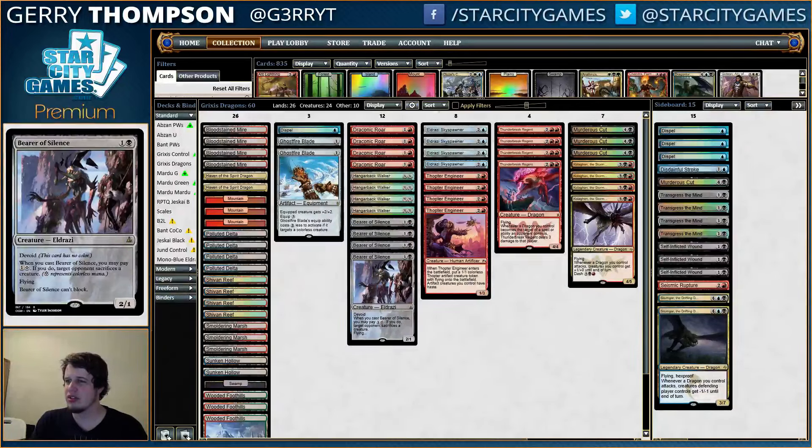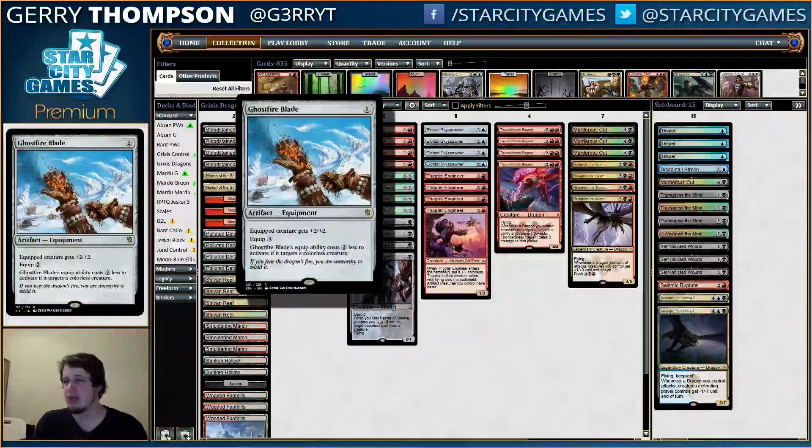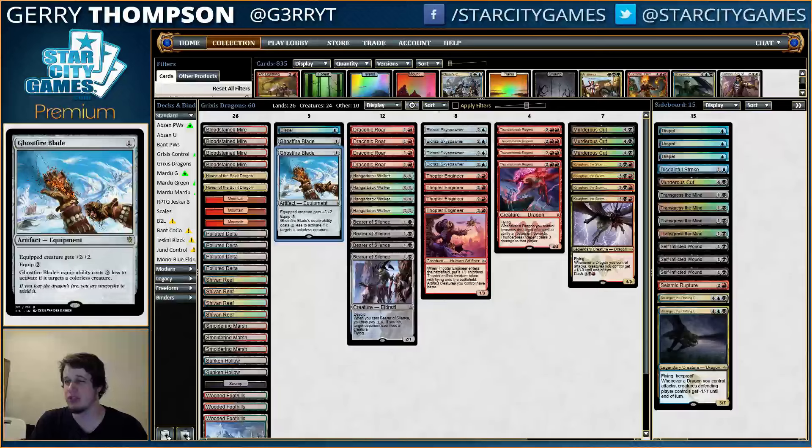Bearer of Silence is Devoid, Hangarback Walker is colorless, Eldrazi Skyspawner plus its Scion are Devoid, and Thopter Engineer makes a colorless token. We've got a couple of Ghostfire Blades to make our little stuff not so little anymore, so that's pretty sweet too.